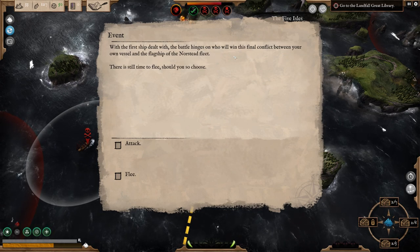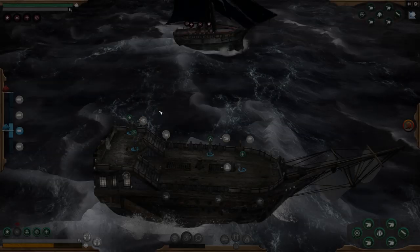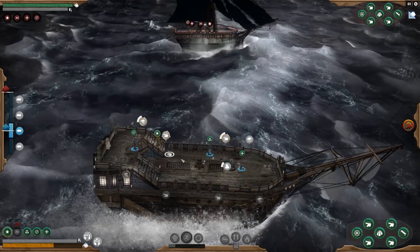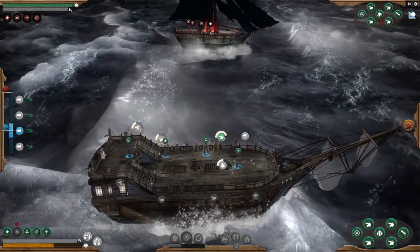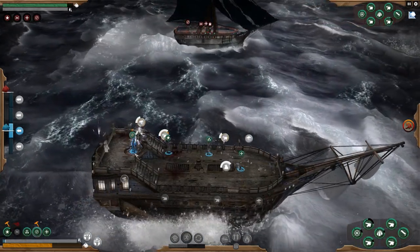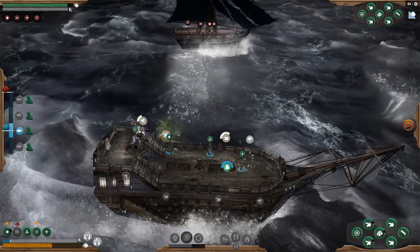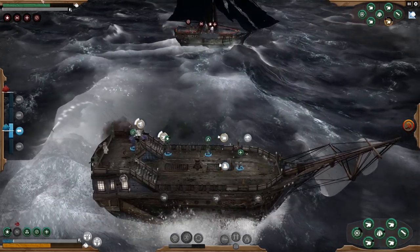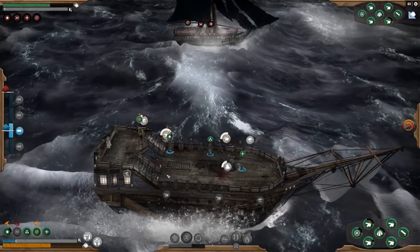First ship dealt with. The battle hinges on who will win this final conflict between your vessel and the flagship of the Norsted fleet — there's no time to flee, but I'm going to attack because we might do okay. Back to position: we're on the chain shot but I'm going to tell them to switch to the cannon — I think it's important we just get more cannon at this stage. We'll fire at their cannons. They are firing back. There are a couple of holes in the ship. I'll also fire my ship smasher mortar — that's going over — good damage is going out.